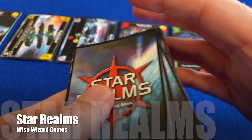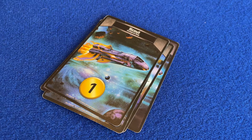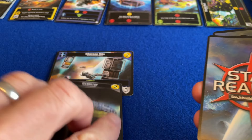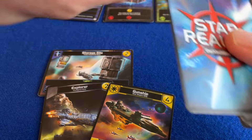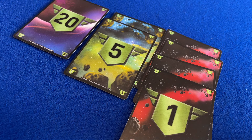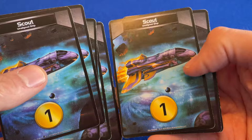Star Realms is more direct in its destructive play. In Star Realms, cards have the traditional two currencies – victory points and money – but there's a third currency, combat, which allows you to attack your opponent when you play such a card. Attacking an opponent reduces their victory points, here called authority. And when you reduce an opponent to zero authority, you win the game.